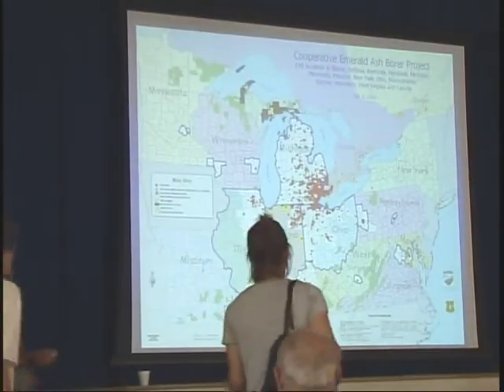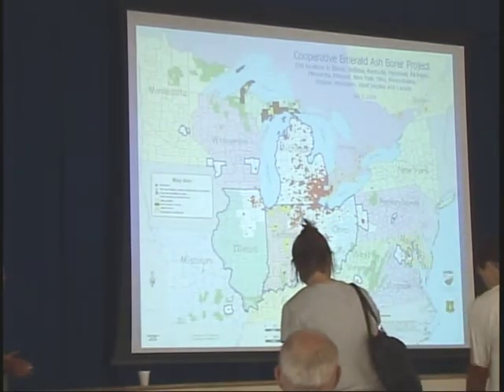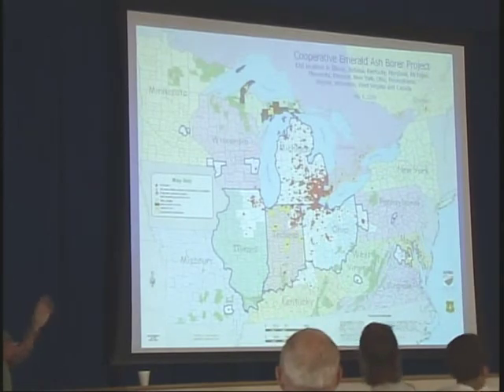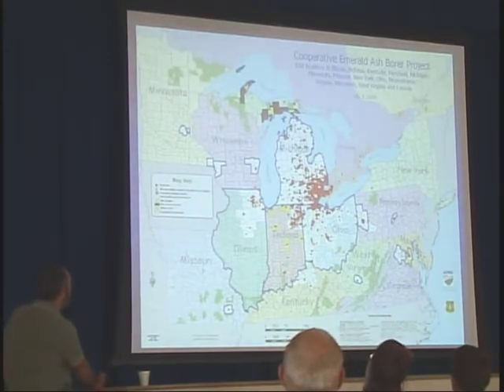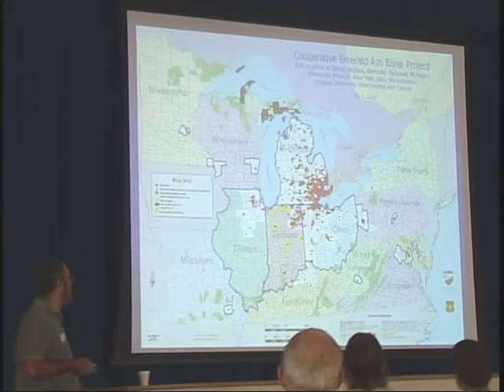This is the most recent map produced this summer. All these little red dots indicate where the emerald ash borer infestation is. You can see it all got started up in the Great Lakes states — Michigan got hit first, then northern Ohio, northern Indiana, around Chicago and Illinois, expanding out from there, and finally down into Kentucky.